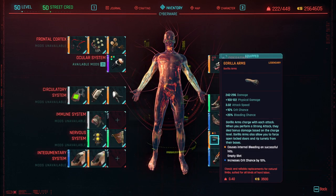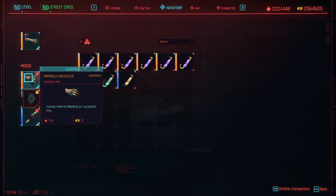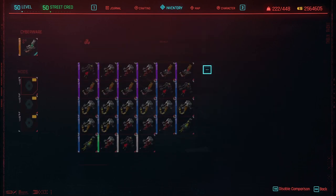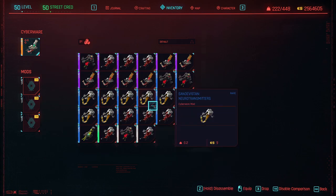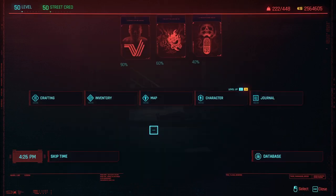On the cyberware — the Guerrilla Gloves themselves — I have another 10% crit damage, as well as bleeding and internal bleeding. I've even changed my cyber deck to have a Sandevistan. I didn't put any mods on there, but you can definitely modify it for even more damage.